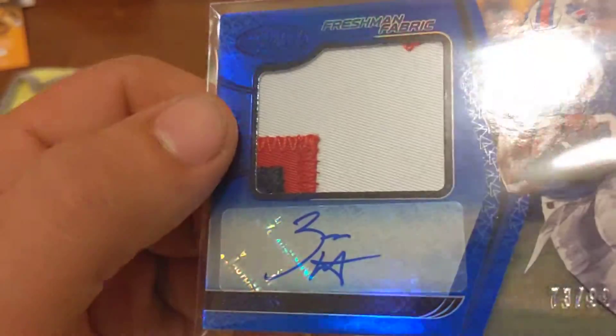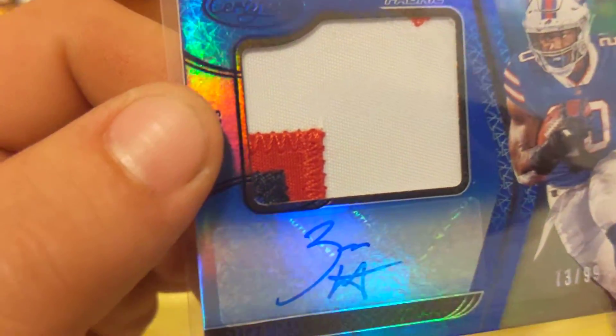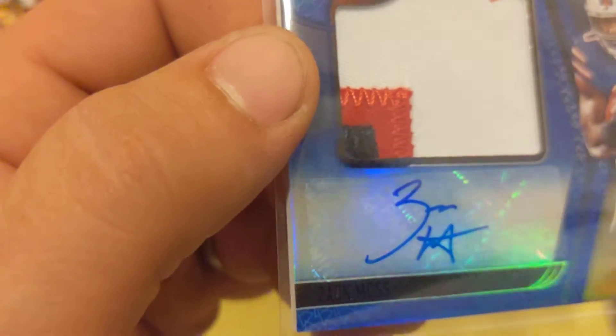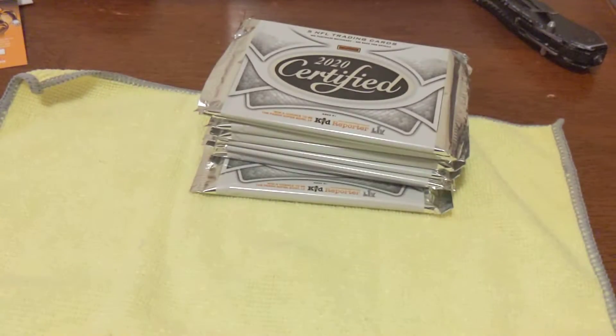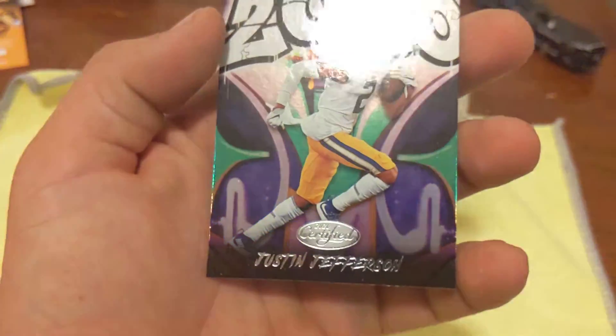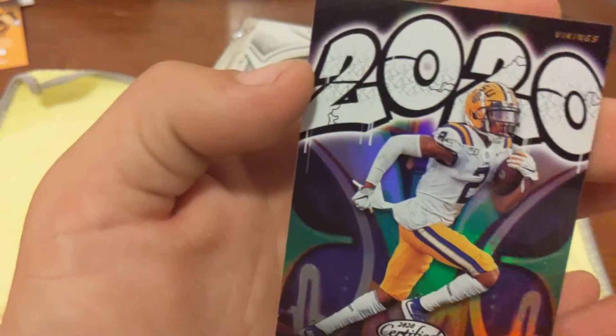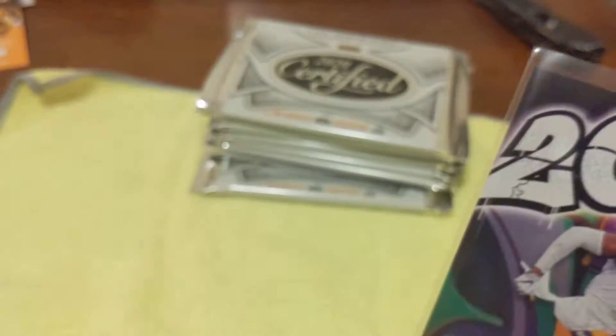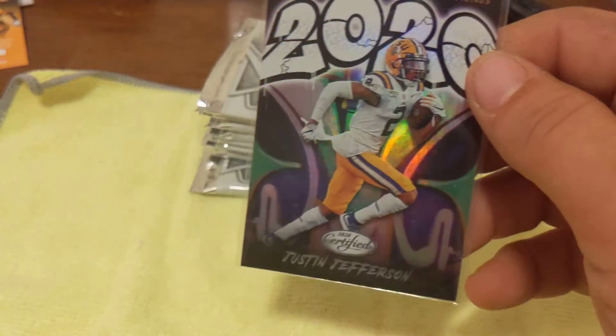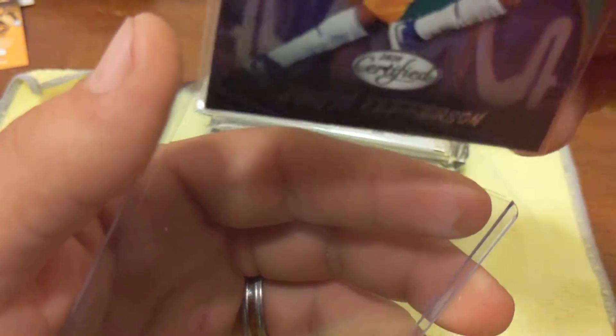It's a cool patch though - it's actually a four color patch. You see that little blue right in the corner? So quad color. And we got a Justin Jefferson graffiti - very nice. Graffiti cards are pretty cool.